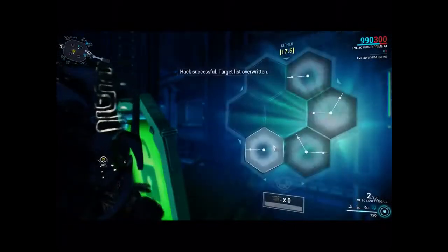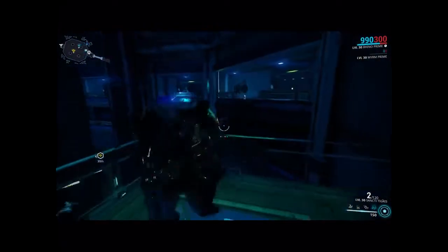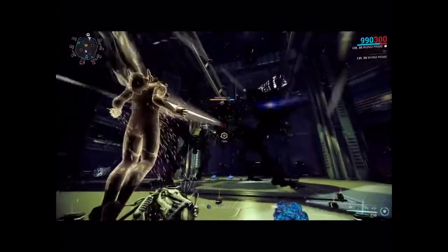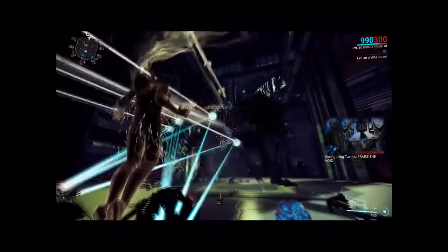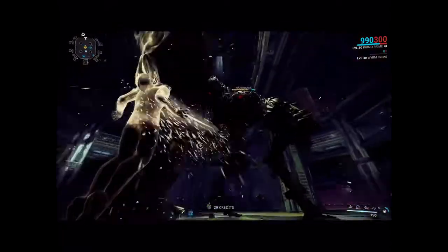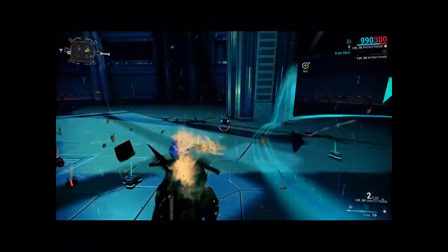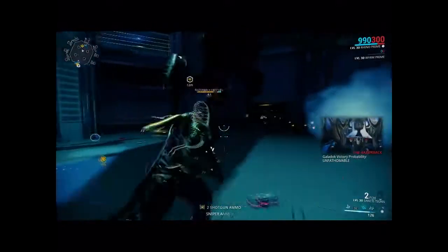The second boss fight can be — I don't want to say more challenging — just more time consuming, because he has a lot more health and more defenses. So I just recommend getting a set group together, bringing the best gear you can pull out, specters and all that. Bring your best gear, your companions, your sentinels, whatever. And you should be fine, really. Oh, he doesn't drop anything significant — I think he drops maybe resources.